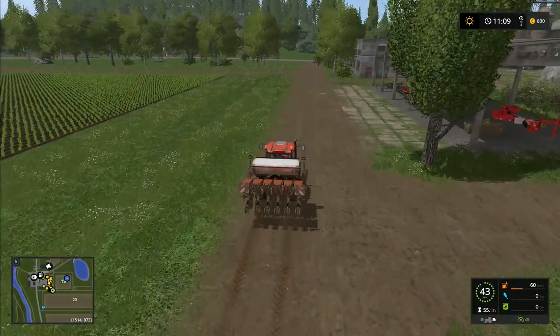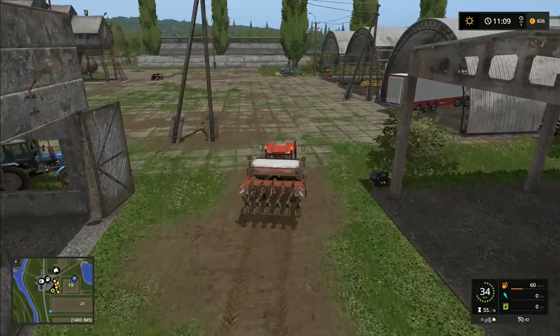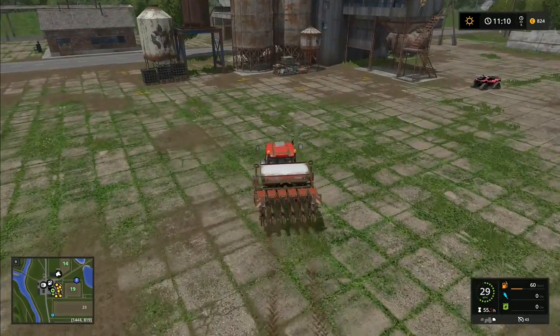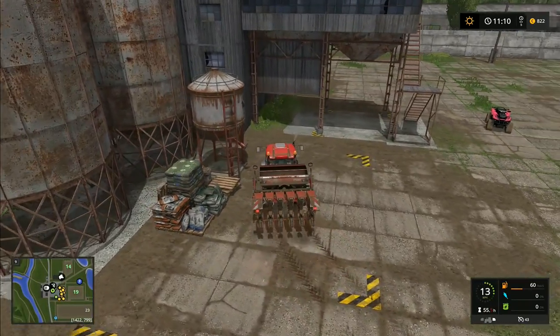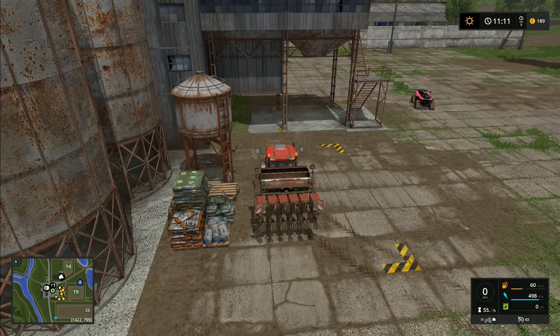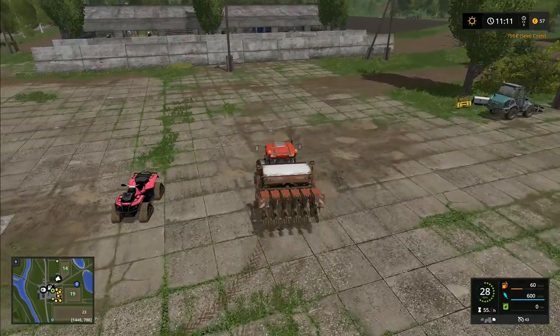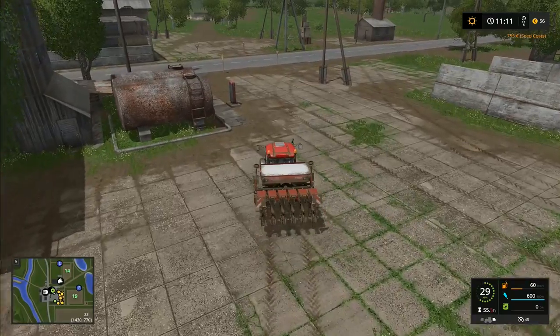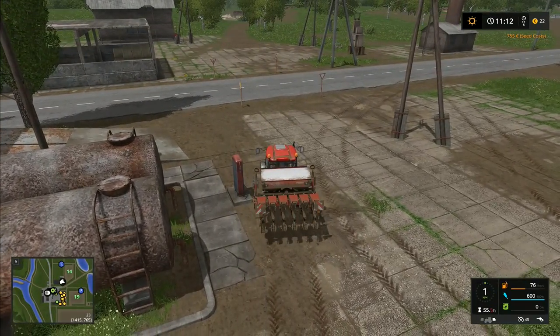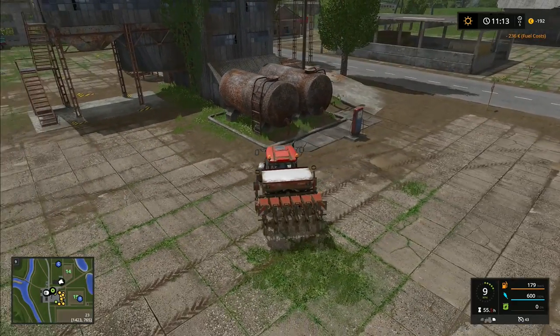All we've got to do is top up the seed drill to carry on planting corn. Then I've got to plant sugar beet up the other end, spread slurry on the fields up there - all sorts of things to do and not a huge amount of time. I wanted to get most of the planting finished today. We're using up loads of resources and money; it's quite expensive getting seed like this. We need fuel for this tractor too as it's getting low - that'll put us back into minus numbers.